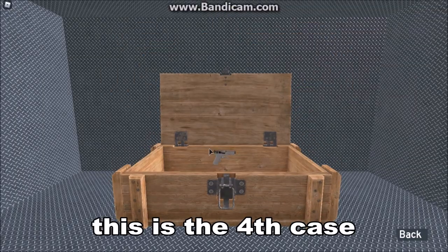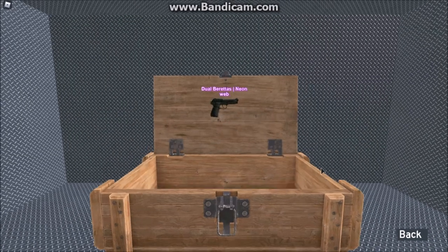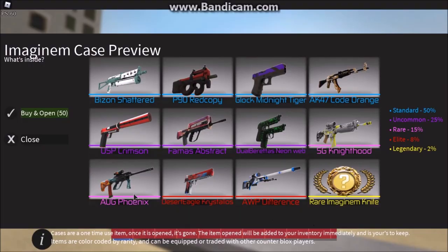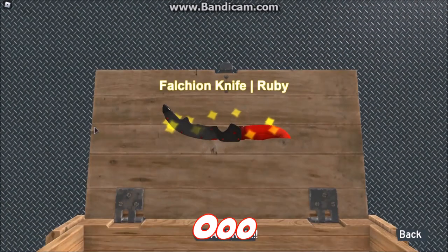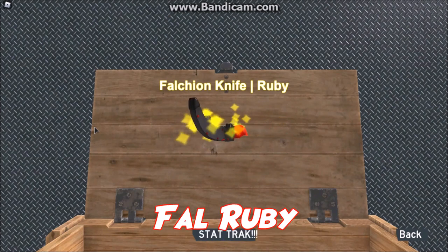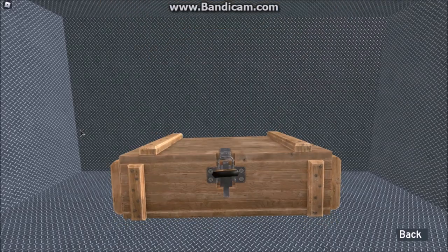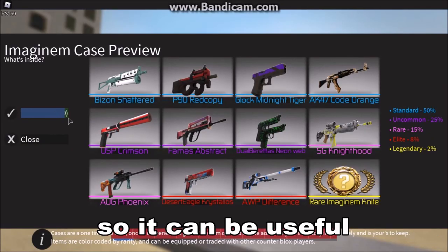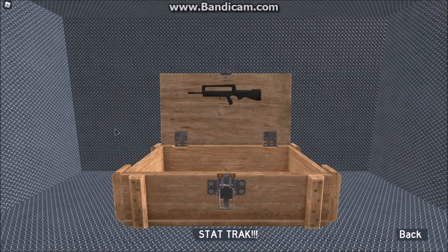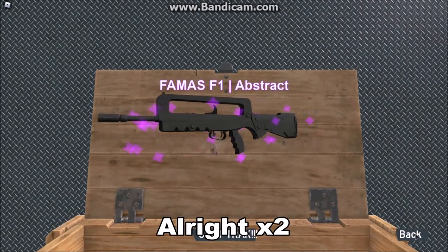This is the 4th case — Dual Barretts. Let's go, another knife — Foul Ruby! Very comfy. You know, actually some people collect that so it can be useful. Let's track from here — alright.